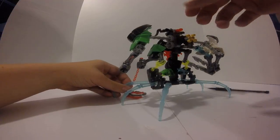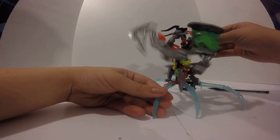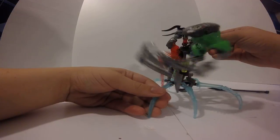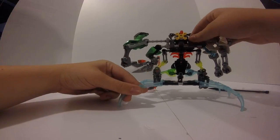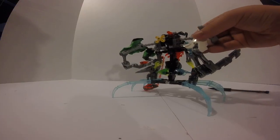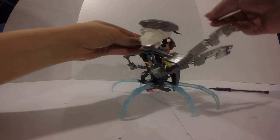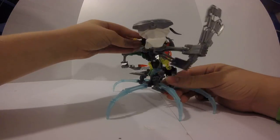Now on to the gearbox. These two gears allow for these arms to swing oppositely from each other. On the opposite side there are three different gears, so that allows him to move these two arms at the same time and in the same direction.